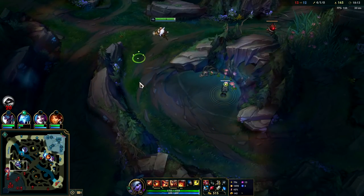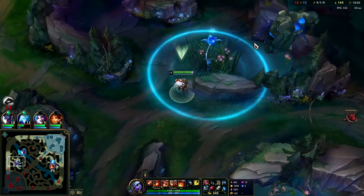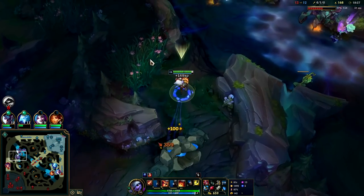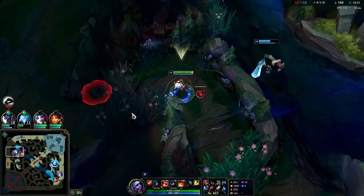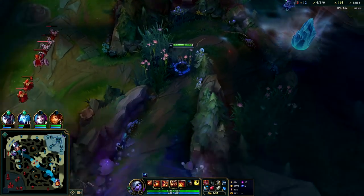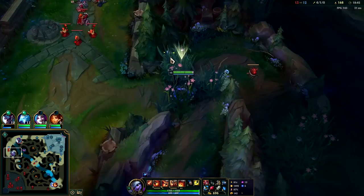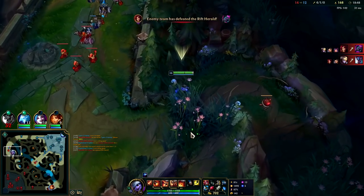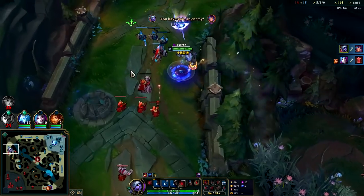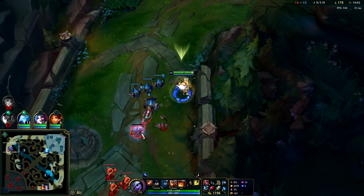Something weird is going on here — they're acting really weird, there has to be a ward here. Where's Lillia at? Waiting for her to walk over here so I can kill her. I highly doubt this is warded — if it is, I'm gonna be in some deep trouble. Got her! I need to get out, or at the very least get over to where I have more space to move.